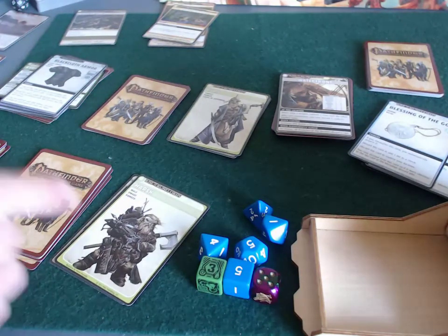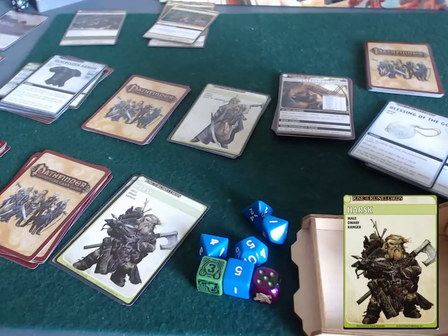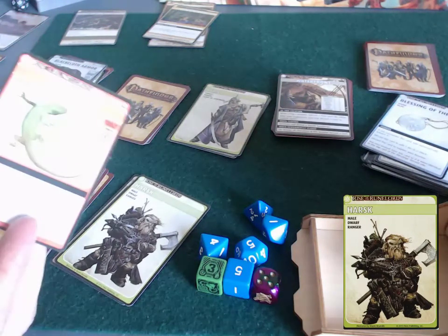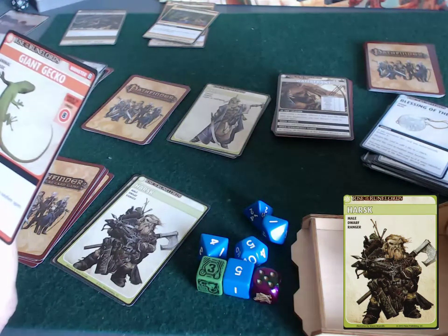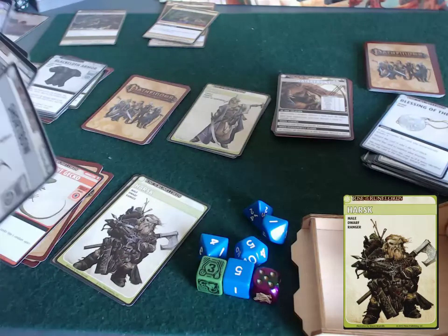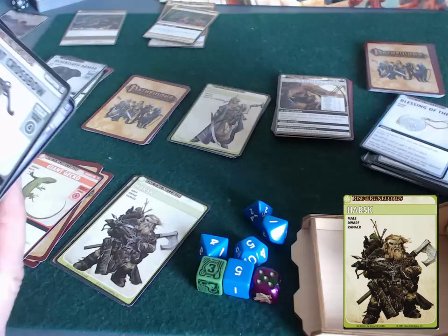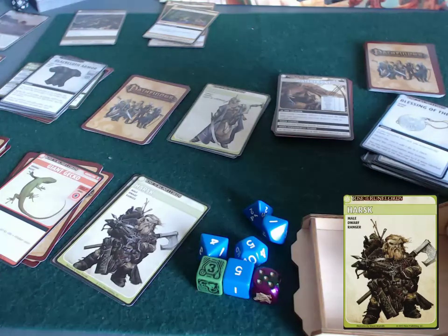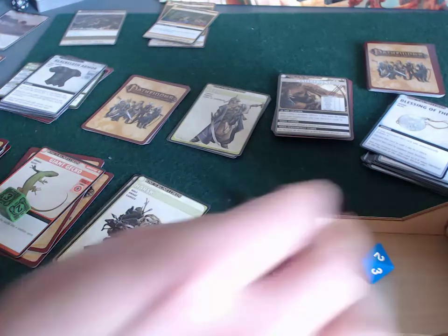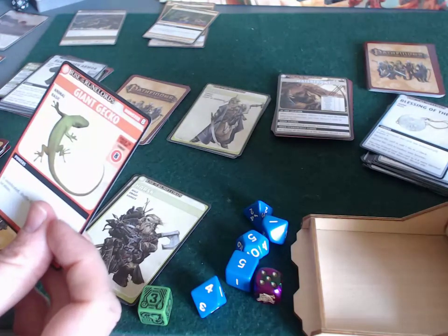It's Harsk's turn. At the end of his previous turn, his ranger ability let him scry — peek at the next card — and he saw it was a monster. Ticking over a timer card, he encounters it: a gecko, difficulty eight. If undefeated, shuffle it into a random open location. He fires his crossbow — 2d8 plus three — rolls two and four, that's six, plus three equals nine. The giant gecko is defeated.